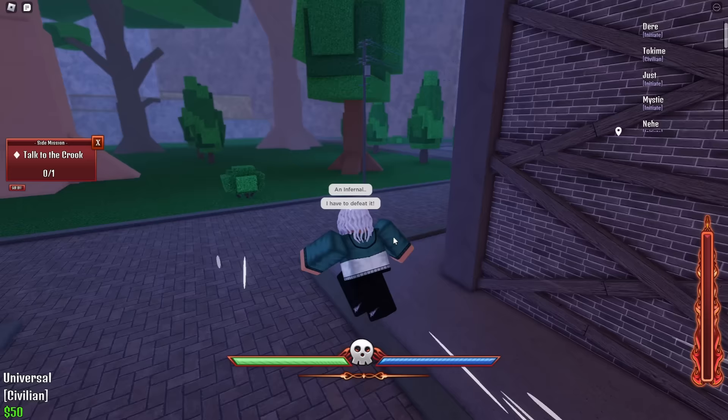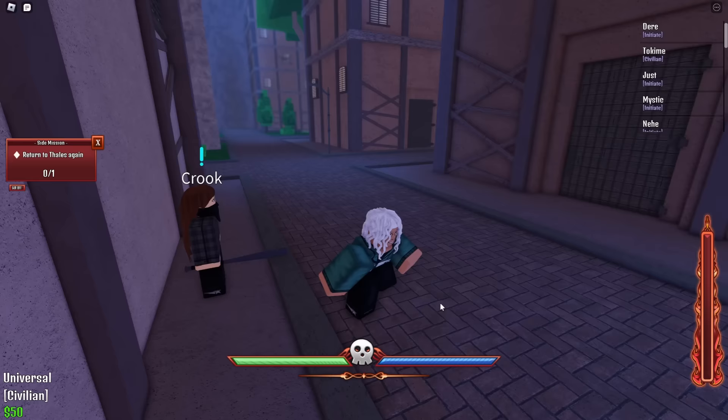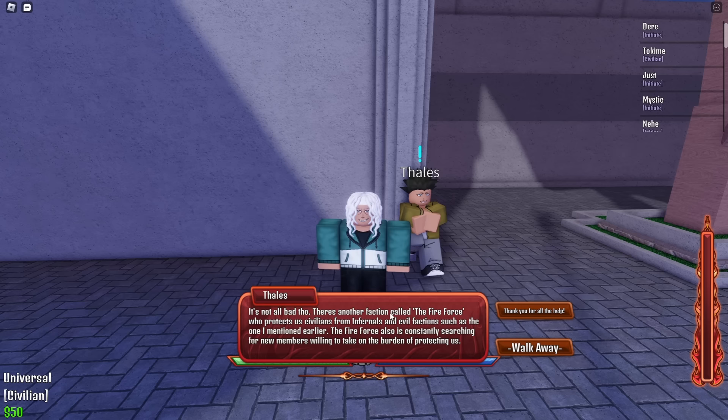The crook in the slums gives you all your negative reputation quests. If you want to go White Clad, whenever you do your side missions you'll always choose the bad option, giving you negative reputation. Me personally, I went White Clad on my main, but for this guide I'm going to be going Fire Force — because it's a Fire Force Online game, so why wouldn't I show you the guide through the Fire Force side?